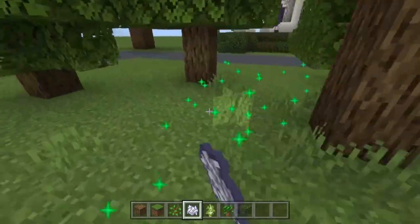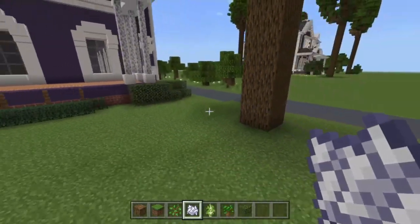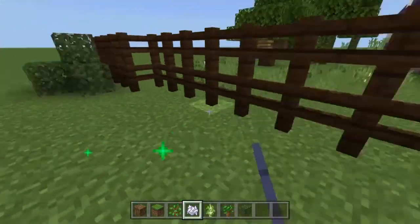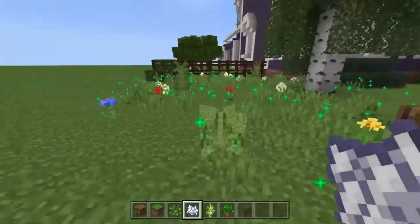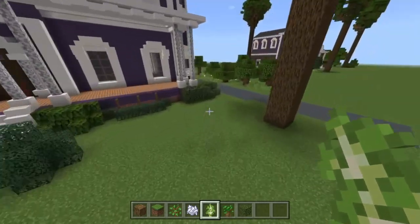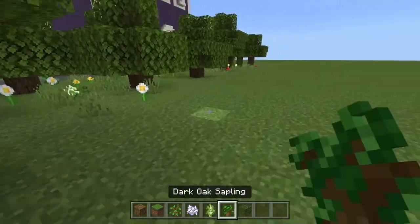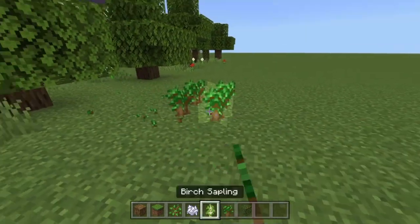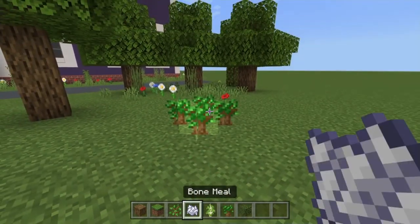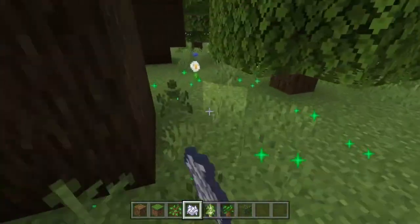We're not going to place any bone meal out the front of the house, apart from on this side where we have our birch tree and fence. The reason is the house looks really well kept — in real life too the groundskeeper does a great job of keeping it tidy — so we don't want to mess it up. Also stick some dark oak saplings back here, because they add the illusion of a shadow and make the entire forest look way bigger than it is — they're very chunky trees.